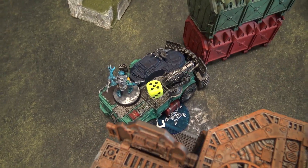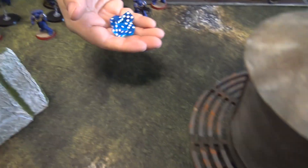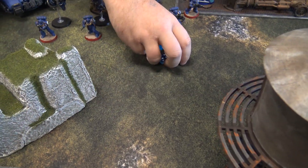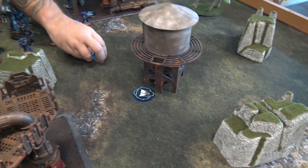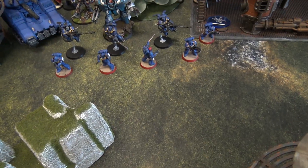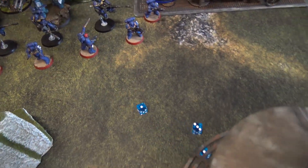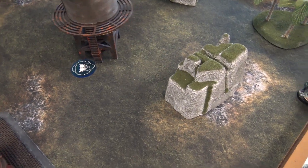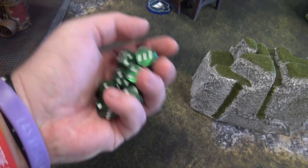Turn two Ultramarines shooting: the Repulsor fires everything at my Rock Grinder. In Tactical Doctrine, Ultramarines count as not having moved. The Laser Destroyer fires four shots — hitting on threes, re-rolling for Guilliman, all hits. Strength 10, threes to wound — three wounds. AP minus five in Devastator Doctrine goes straight through. Three D6 damage rolls: nine total incoming. I need five sixes on my rugged construction ignoring — only get two, Rock Grinder is destroyed.